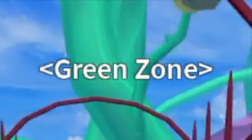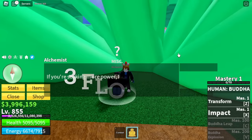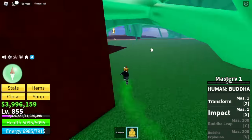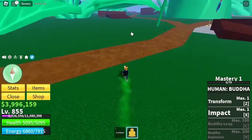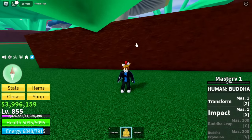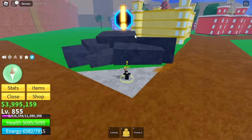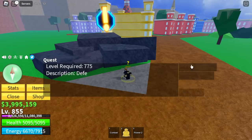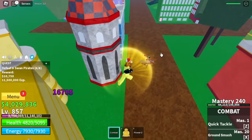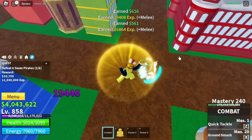Head to the green zone and look for the alchemist. He will ask you to find three flowers. I found the red flower just near him in this area — you can only find this flower during the day. Next up, if you want to find the yellow one, just defeat one of the pirates. Also make sure to get quests so that you can hit two birds with one stone — grind and also get flowers.